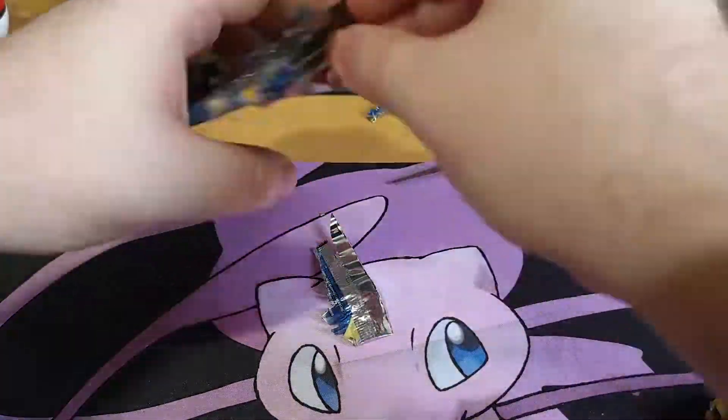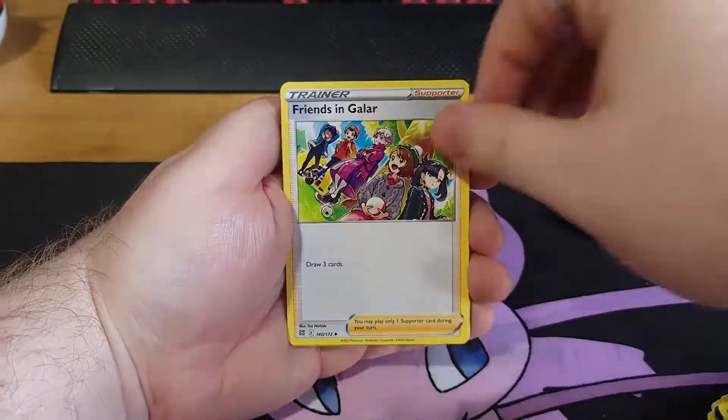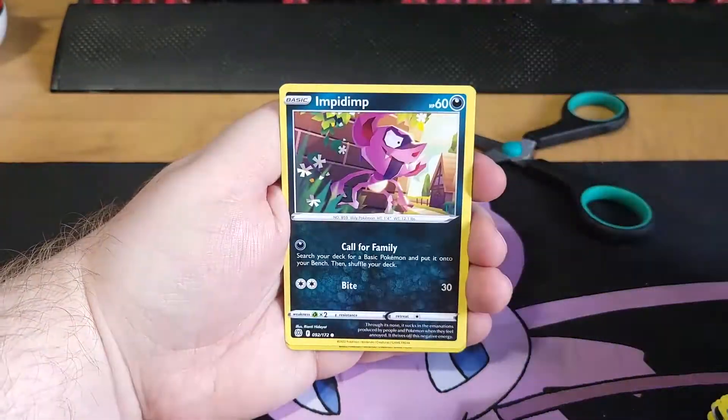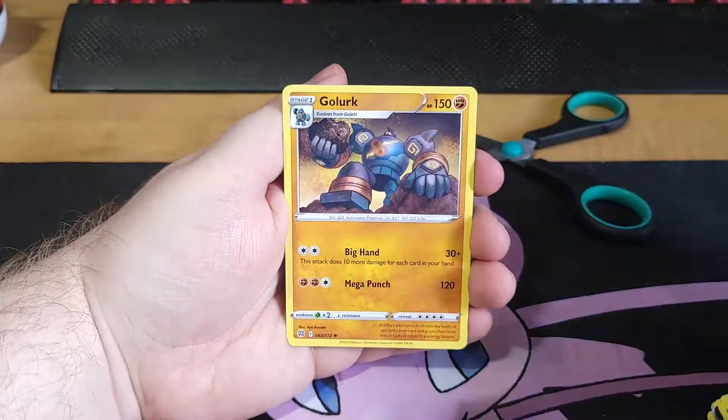We're probably gonna get a string of bad luck now. We've already pulled three full arts so I'm not expecting too much here. We have Friends in Galar, Probopass, T-Mail's Cheer, Sneasel, Clink, Spiritomb, Axu, Impidimp, Shinx as the reverse and Golark as the rare.